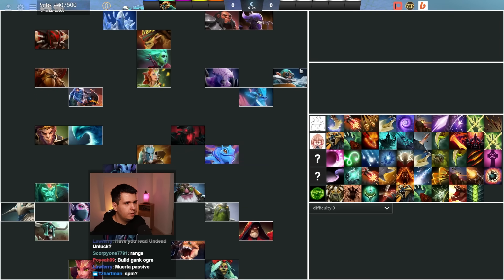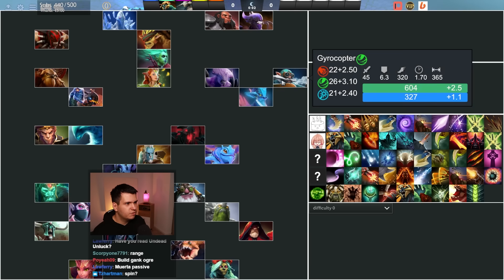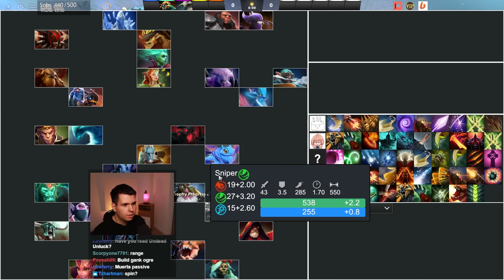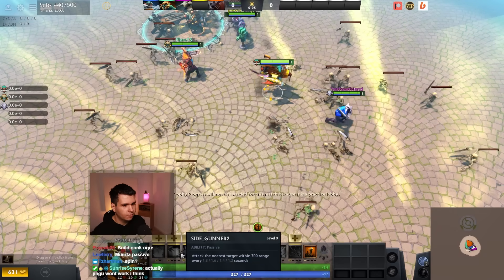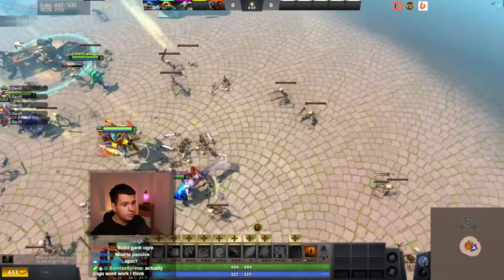We need to pick a hero. I think a ranged hero with stats is generally good, so let's just go with Gyrocopter. I mean, we already have a lot of Gyrocopter stuff in here, mostly side gunner, but side gunner is good.